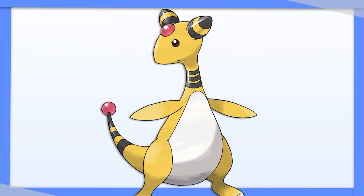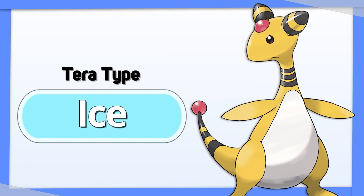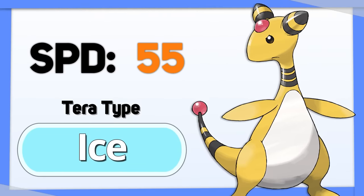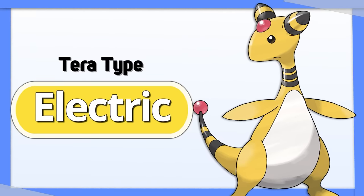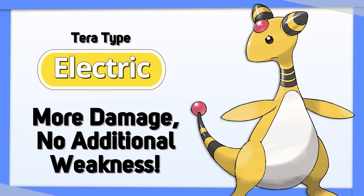Ampharos is a bulky Electric type. While it doesn't have great coverage, it's far riskier for it to turn into a type like Ice because it's so slow. For that reason, Ampharos' best Tera type is Electric, giving it additional damage output without the drawback of more weaknesses.